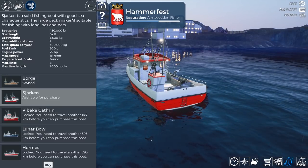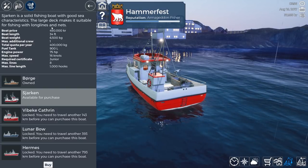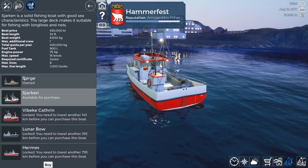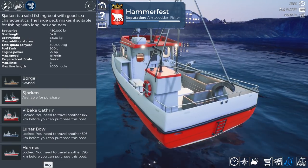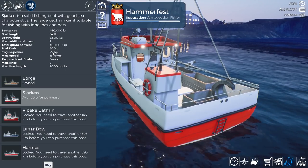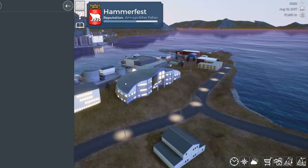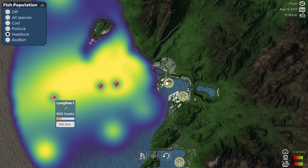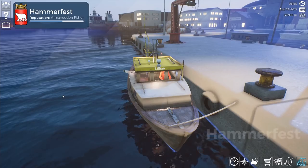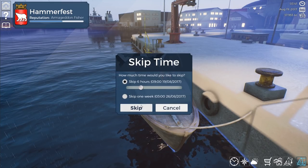It's a solid fishing boat with good sea character, a large deck — makes it suitable for fishing with long lines and nets. Max speed: 15 horsepower, 7 knots on the current boat versus 75 horsepower, 16 knots on the new one — so that's going to be a lot better. 100,000 kilos total quota as well, so it's going to be much, much better for us. Let's go to the map. 14 hours — so let's skip another six hours. There's nothing else we need to do, skip through another six hours. We'll go fishing.